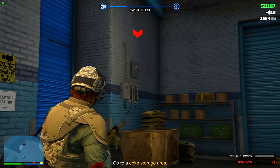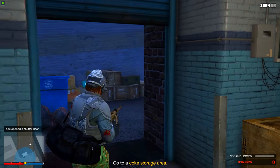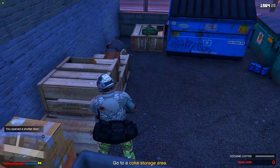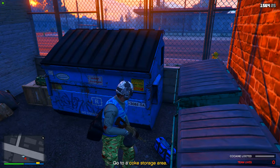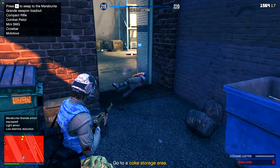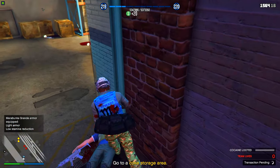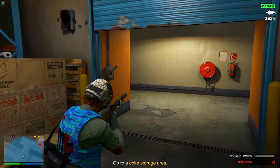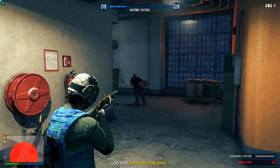If you go to the end of the factory and open this gate, there's a useful area in there — there's health you can take, this is where you can change your loadouts, change your armor, and refill your ammo. It's a cool thing but honestly unnecessary because you're not going to run out of bullets. Once you've done that, open this gate to the right and go down the hall to make your way to the storage area.